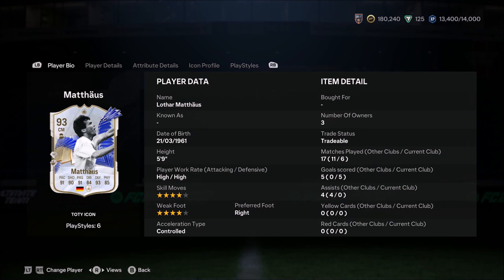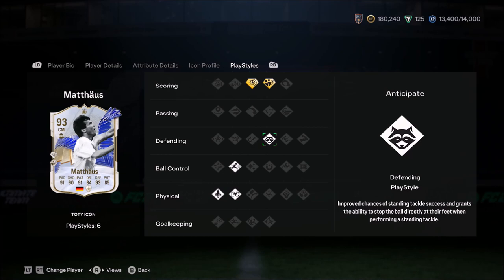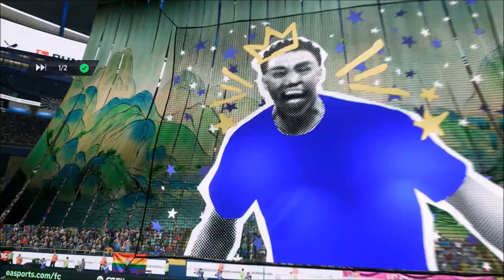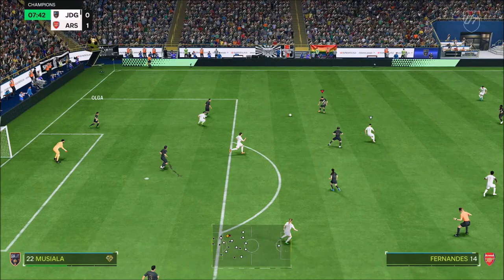Ladies and gentlemen, welcome to the video. Today we look at Lothar Mateus with high-high work rates — a 5.9 rating — and a 4-star/4-star combination with a Totty Icon version. This card usually doesn't have 4-star skills, so it's a really nice upgrade. Engine chemistry style boosts the dribbling, which a lot of people have complained about on his base icon. If you don't like the dribbling, people switch him from CDM to centre-back, but you don't want to do that — he's too good for centre-back. At 4 million coins, he's an incredible card, and in this match Lothar Mateus solidified himself as an unbelievable centre-mid CDM.